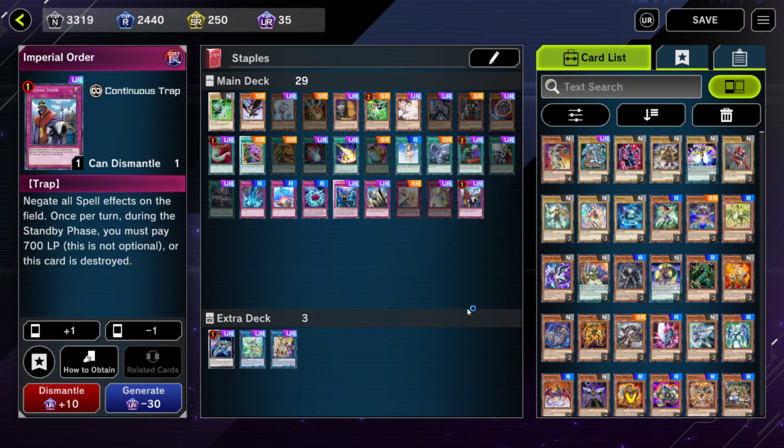Imperial Order — I actually play this card in Tri Brigade Zodiac. It's an Ultra Rare so it's a bit of an investment, but it just negates all spell cards on the field. One thing to note: you have to pay 700 life points during every standby phase — as the card reads, this is not optional. The main use is for decks that either don't have a lot of spell cards, or don't need spell cards once they've established their board. In Tri Brigade Zodiac, once we've got our Shurig out and we're banishing cards with it every turn, we don't really need our spell cards at that point. So we can flip up Imperial Order and deny our opponent from countering with a Lightning Storm or Raigeki.